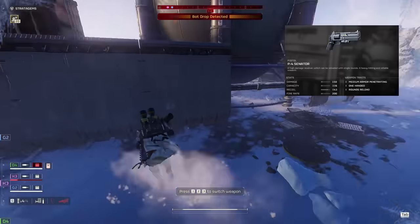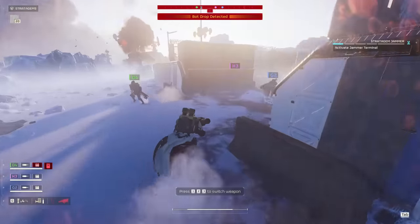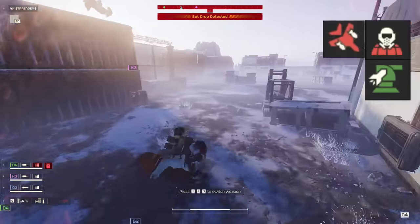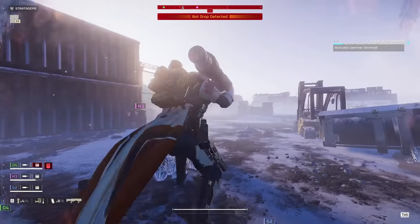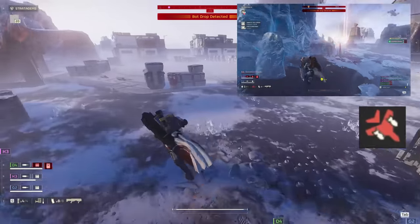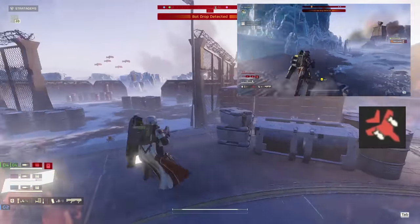Our sidearm is going to be the trusty Senator, but feel free to swap this out for whatever you'd like. For stratagem support, we're taking a potent mix of Eagle Airstrikes, the Orbital Gas Strike, and the new and improved Rocket Sentry. I don't think I need to explain why the Eagle Airstrikes are so good, but we'll be using them to tackle big groups of enemies and to take down fabricators so we can save some ammo on our Spear.